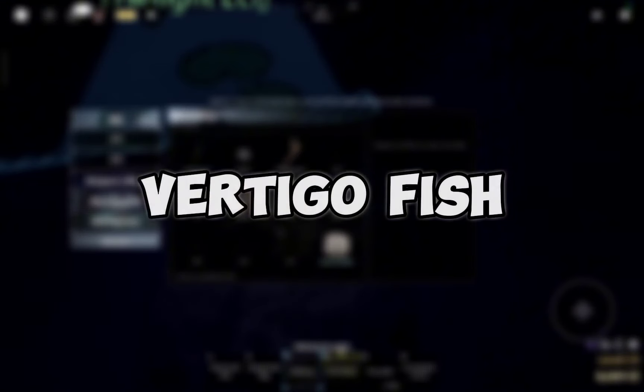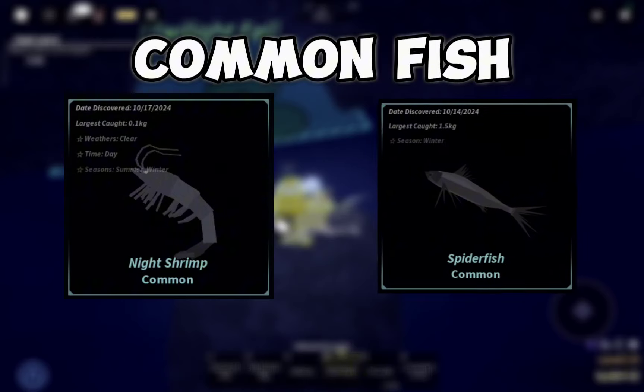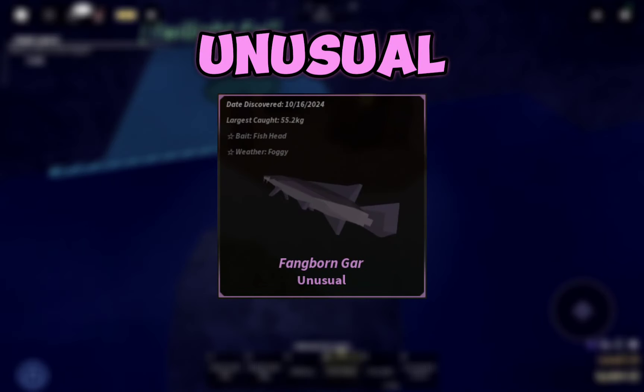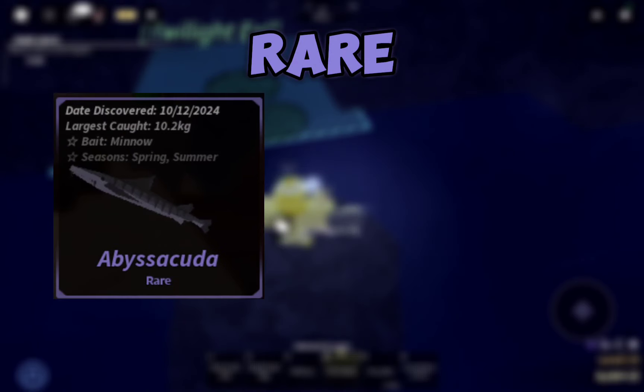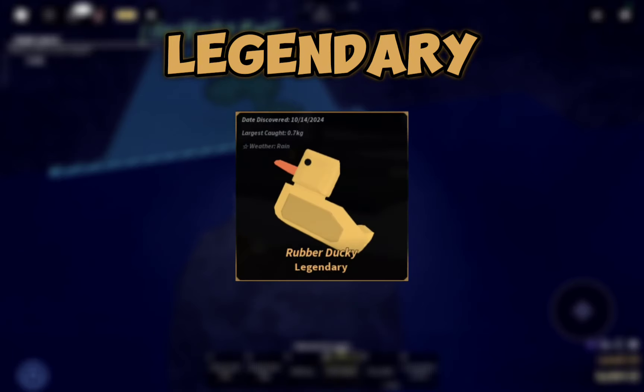Here is what you can catch in Vertigo's Tip. Common Fish: Night Shrimp, Spider Fish. Uncommon Fish: Twilight Eel. Unusual Fish: Fangborn Gar. Rare Fish: Abyss Secura and Fultfin Mahi. Legendary Fish: Rubber Ducky.